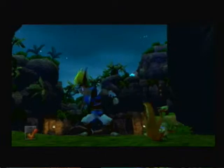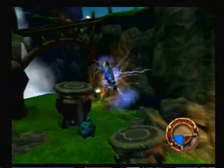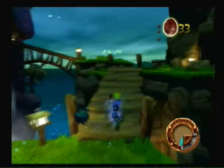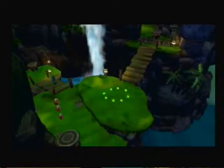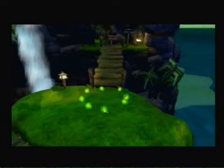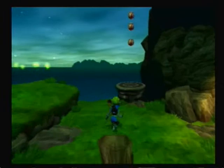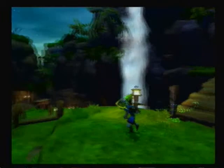Good work. The Blue Eco caused the door to open. With Blue Eco, you can breathe energy into all kinds of Precursor artifacts that have lain dormant for years. Those little green balls of energy on the ground are a type of Eco — pick up 50 small green Ecos or one big green one to increase your health. You can jump once, then jump again in the air to reach even higher ledges.